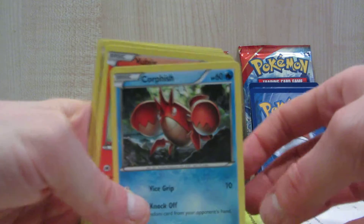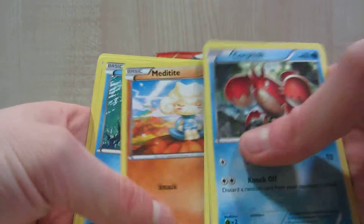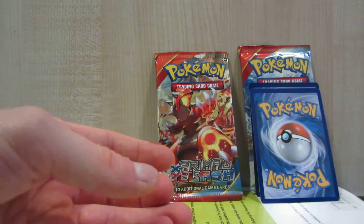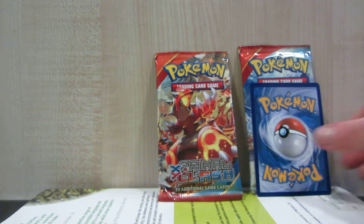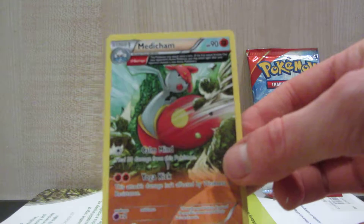First pack we have Corphish, Wurmple, Tentacool, Meditite, Clamperl, Shield Energy, Grovyle, and the Eon Spirit Link. First holo is a Linoone, and the rare is a Medicham Ancient Trait.